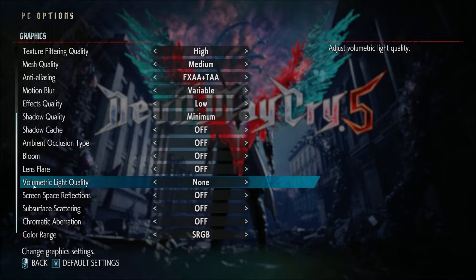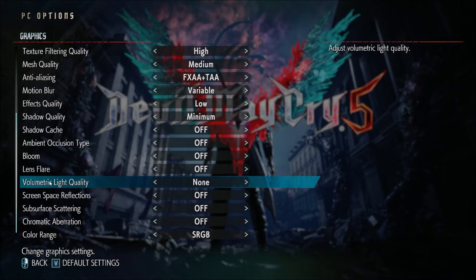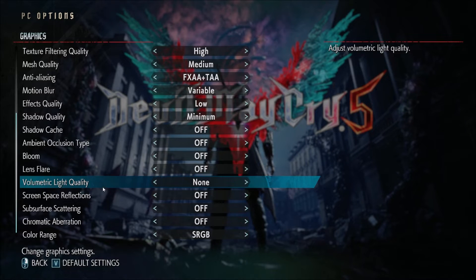Also make sure to disable volumetric light quality. I was losing like 6% of my FPS at low and 10% at high. So when you see volumetric lighting in any game, just remove it or lower it — you will see a huge impact.